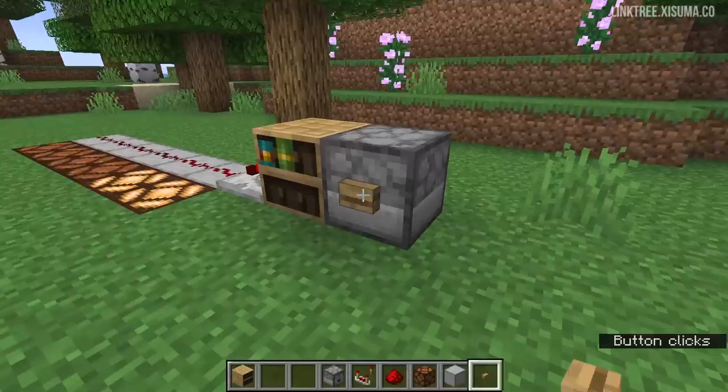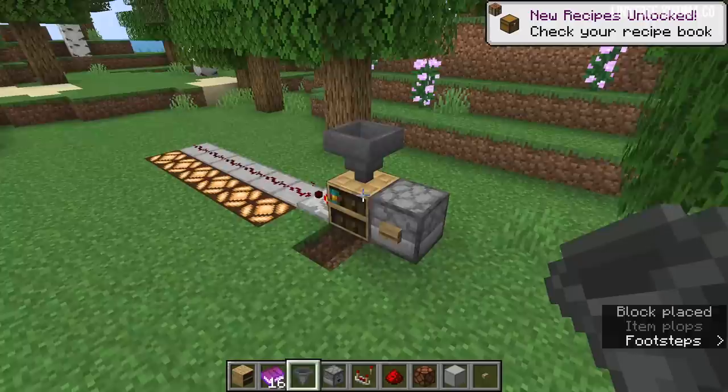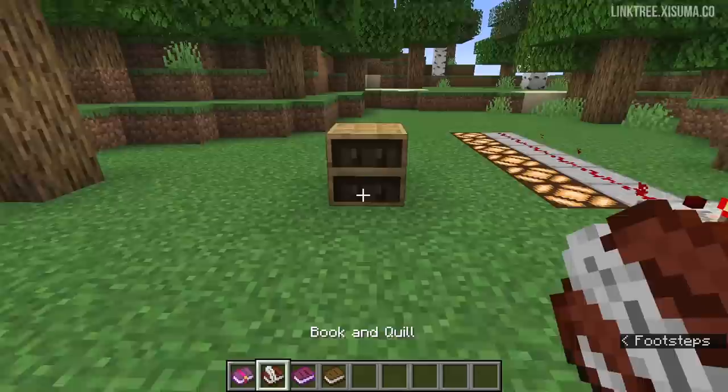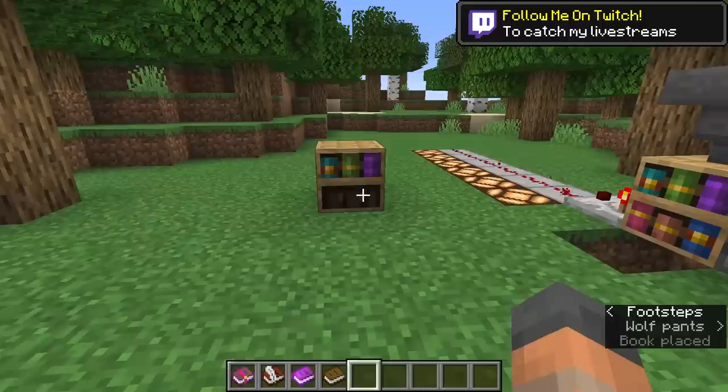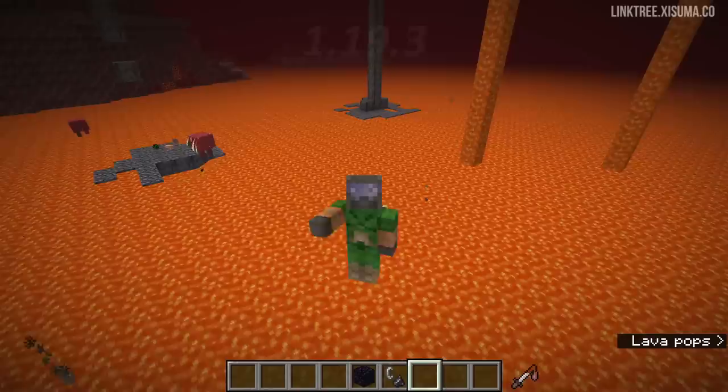Droppers can also now interact with this block, and this demonstrates the redstone as you put books in — it fills up the slots one by one. Hoppers also interact, though it works a little differently than expected. I think these changes are pretty fantastic. The sound for regular books is basically the same, but the enchanted book has a very small and subtle little difference. So yeah, that's the bookshelf — I am really impressed with these changes.